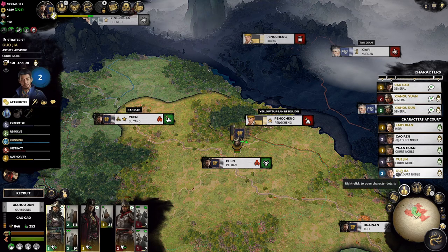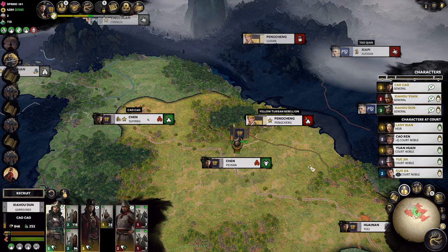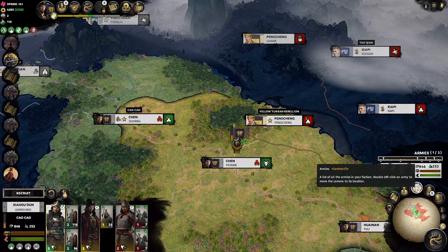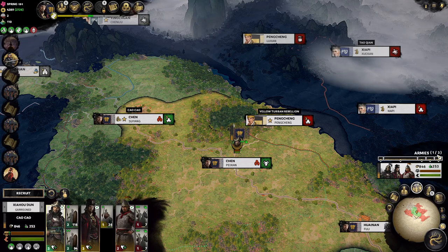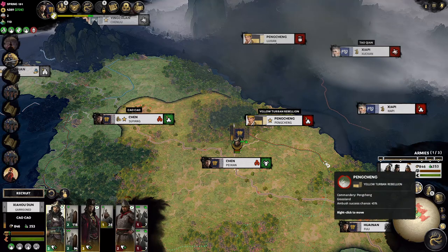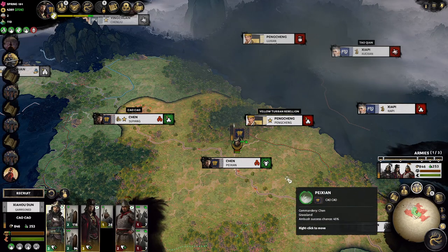We're looking to add Guo Jia into this army as soon as possible, or maybe even create two armies. Right now we've only shown one army, but if you go to the army tab you can see we can have up to three armies right now. This number changes depending on whether we have administrators or higher faction rank. We'll use our current army on the field for the battle at the end of this tutorial.